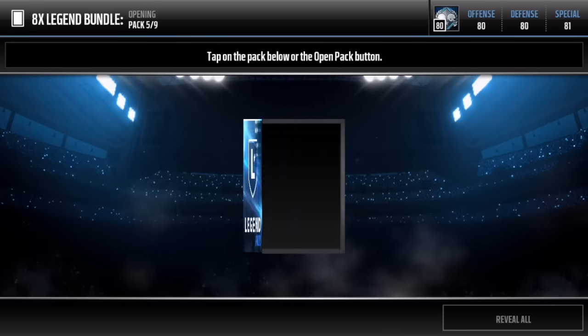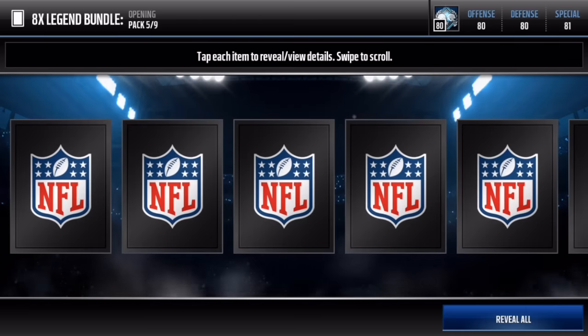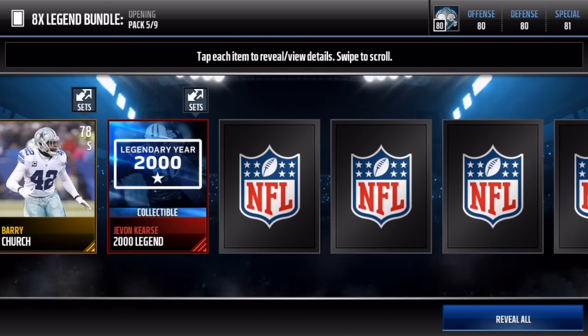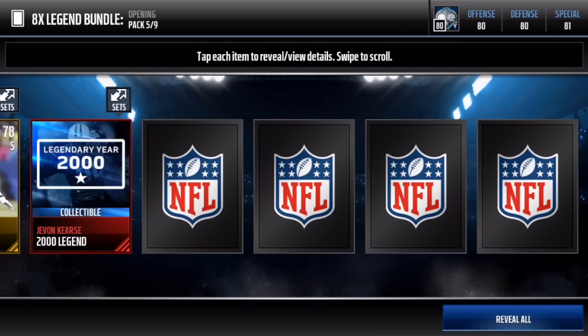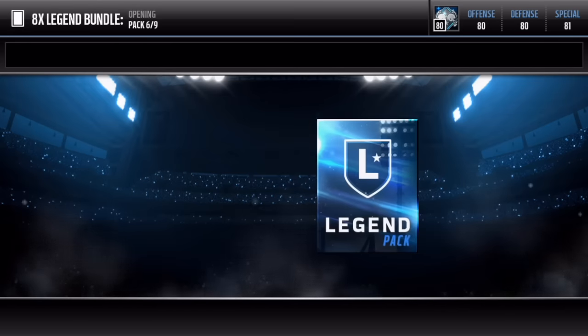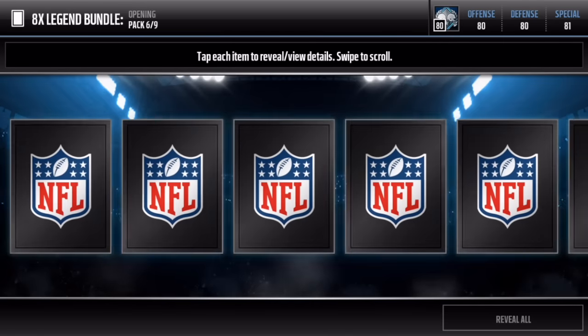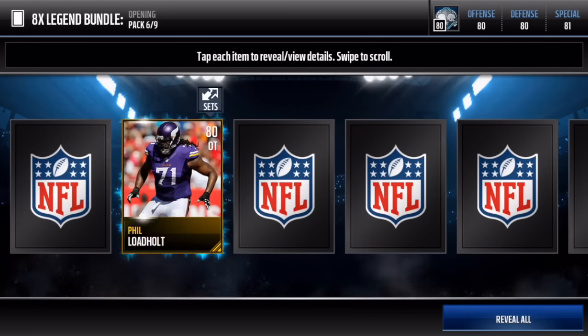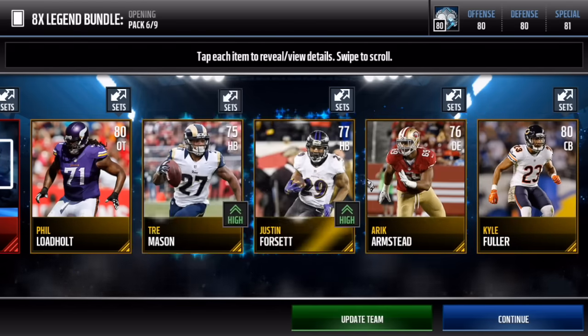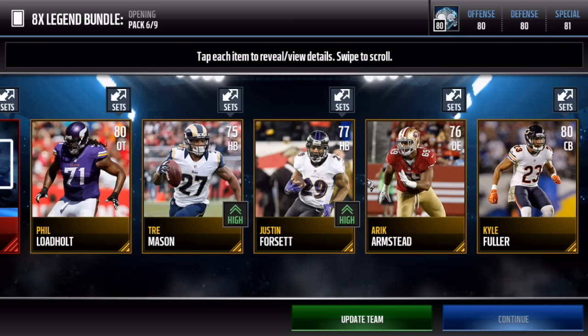Let's go for that elite pull. We get a Javon Curse legend year collectible - come on, I really want an elite pull by the end of these packs. We get Emmitt Smith's rookie year collectible, and we get Tree Mason and Justin Forsett - not too bad.